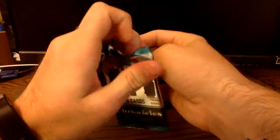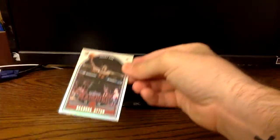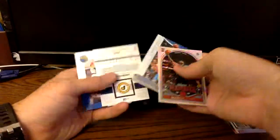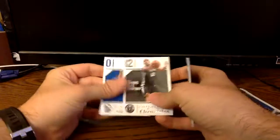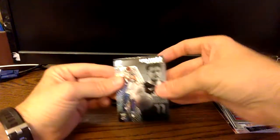Last one - can I get one more Luka please? And another DeAndre Ayton. Bummer. So, one numbered card, a bunch of good rookies, and obviously this is my favorite. Pretty fun to see all those. Thanks for watching.